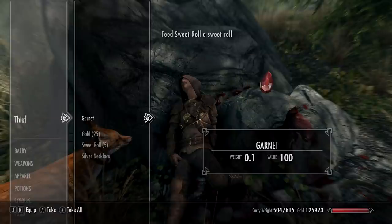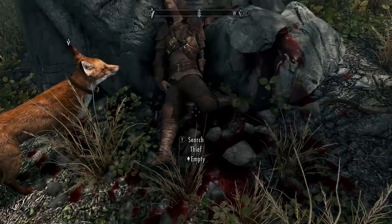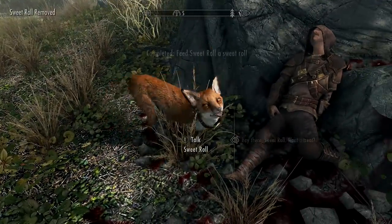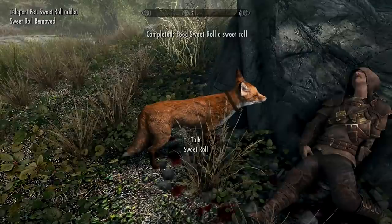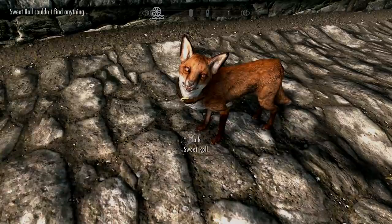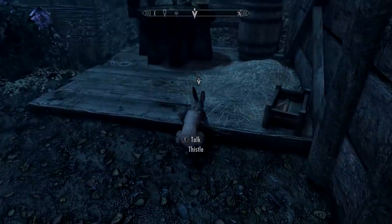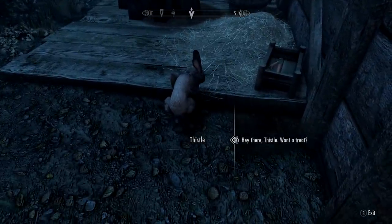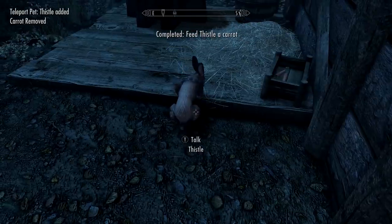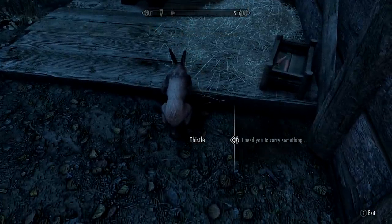None of these pets will engage in combat, but you can have more than one of them — a maximum of two. For Survival Mode, you definitely want to get the goat to carry extra stuff and possibly the skeever or Arachnia. The last one is Thistle, a rabbit that will hunt down some ingredients for you, but it only has a carry weight of five, so it's probably one of the most useless. You can ask all these pets to go back to your homes, so they can be great as decoration around your major properties.